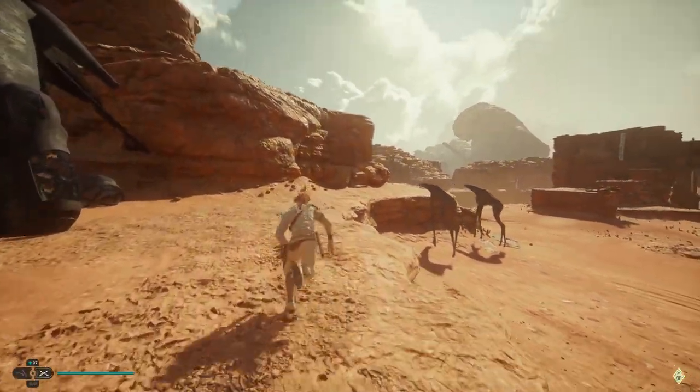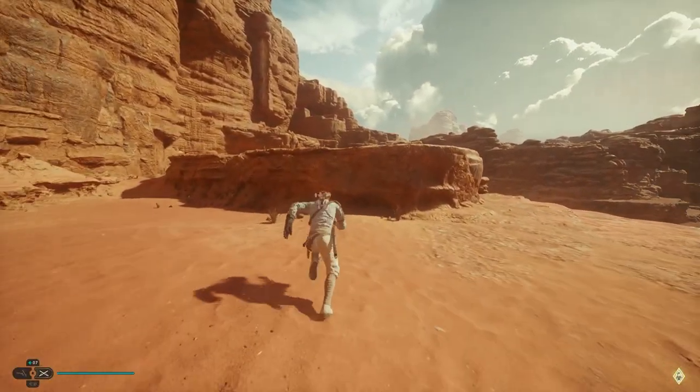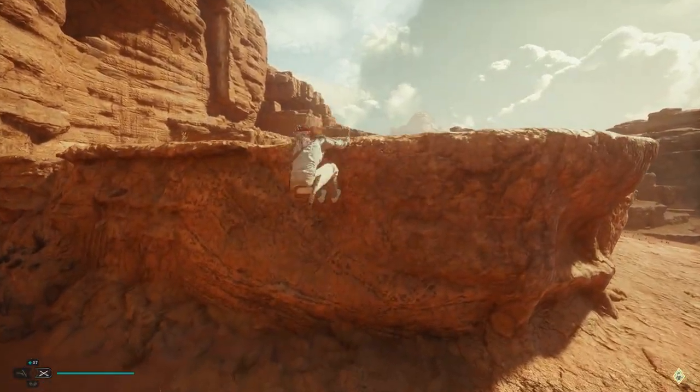Once at this meditation point, just run around the ridge to the left and follow it along until you find a little jump-up spot, and there will be a crate waiting there for you.